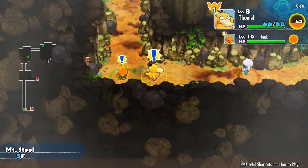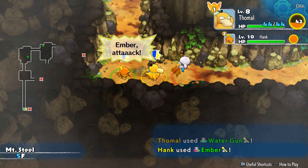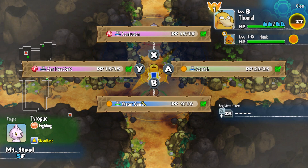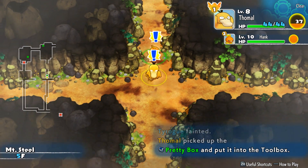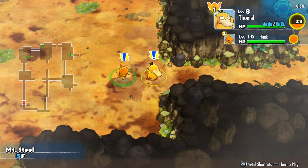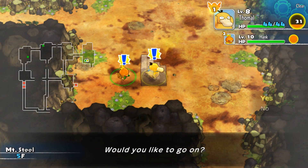Speaking of stairs, where the heck are they? Maybe up here? No, but there are enemies. Oh, chest - give me that! Got a nice box. We can't see what's inside until we leave. At least in this game, you don't have to pay to open those - they automatically open at the end of the dungeon. As much as I would love to train up my moves, that's what the dojo is for.